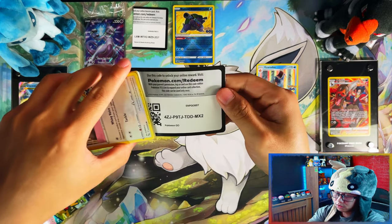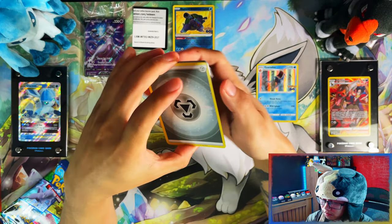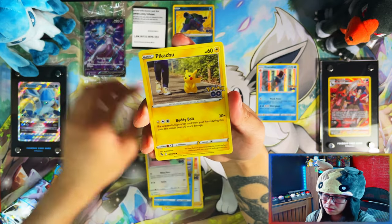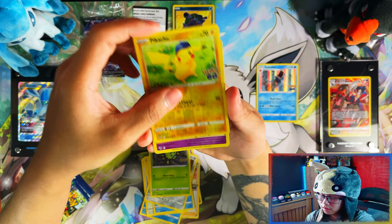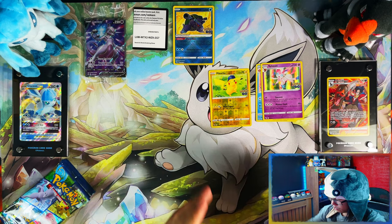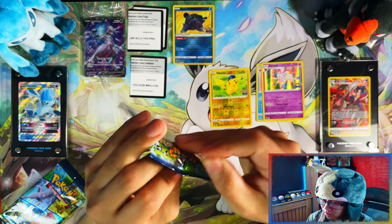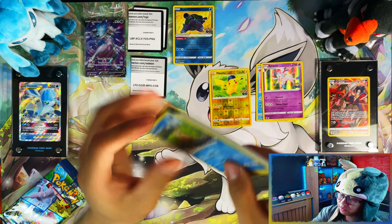Choosing between these two, I'd say Radiant Eevee — because of the play map, the pin, and the promo. I think if you sold those you'd make just about under half back. So if you open more than one, you'll be making half back from what you paid. Whereas with the Elite Trainer Box, the promo itself might make you a little bit back, but the other contents not so much.